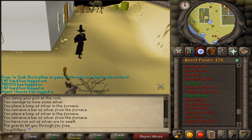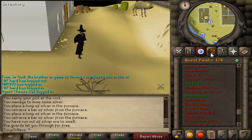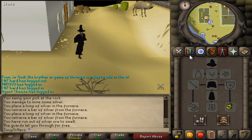Hey guys, Super here. Today the quest I've got for you is Shadow of the Storm on the Quest. This quest can be started by speaking to Father Reen in Al-Kharid, south of the bank. You must have completed Demon Slayer and The Golem, and have 30 Crafting.